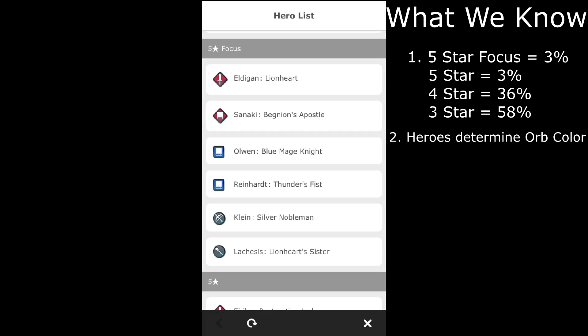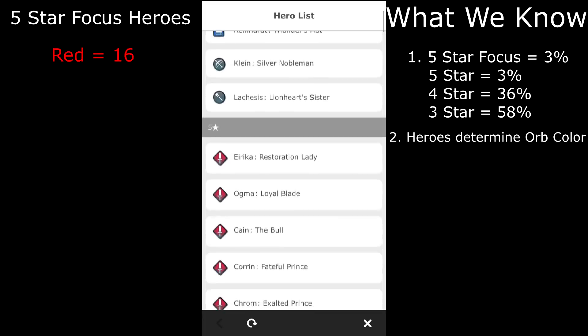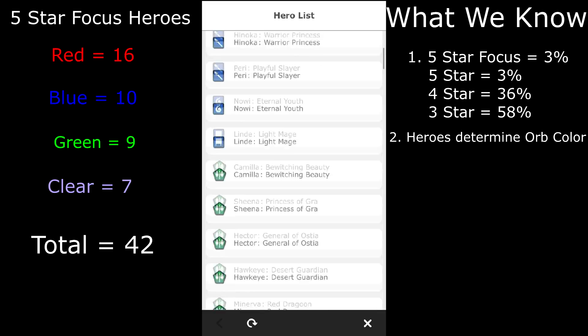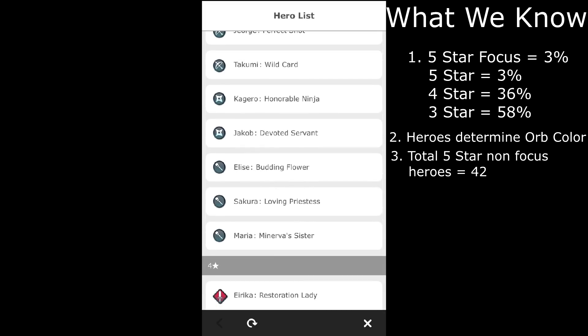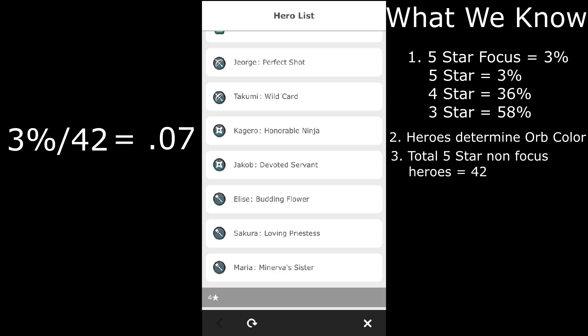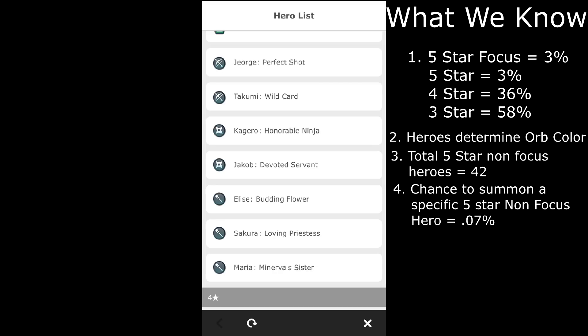With this information, we can increase our chances to get 5-star heroes. Looking at 5-star non-focus heroes, there are 16 red, 10 blue, 9 green, and 7 clear, making a total of 42. We can determine the odds of getting any individual 5-star non-focus hero by taking the 3% and dividing it by 42, finding it's about 0.07% per hero. To find the chance a 5-star is a certain color — for example, 7 clear heroes — we multiply that fraction by 7, giving us about half a percent.